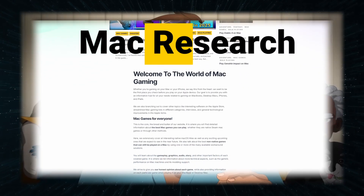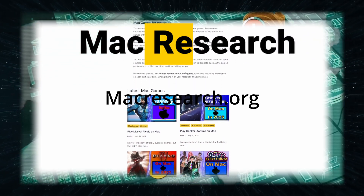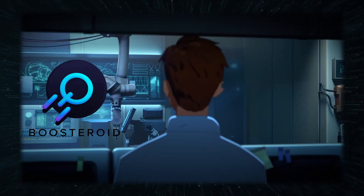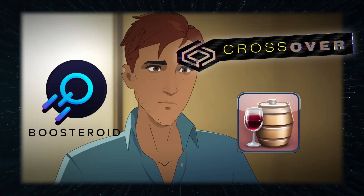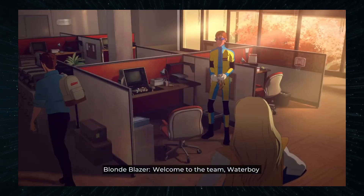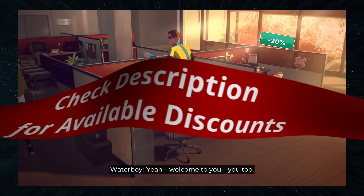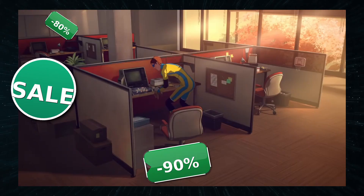If at any point you find yourself overwhelmed with all the information, there is a link to our site in the description where you will find a very structured article on how to play the game. One of the ways to play it is a cloud gaming service, and the other two let you download it and run it locally, so there's something for everyone. But before you choose which one you want, you'll have to buy the game. If you want to get it at a significantly reduced price, check the description where you'll find links to the best discount deals for Dispatch available at the moment.